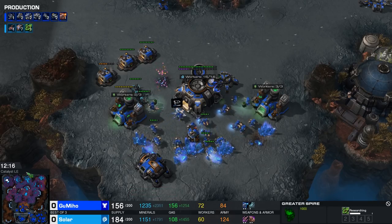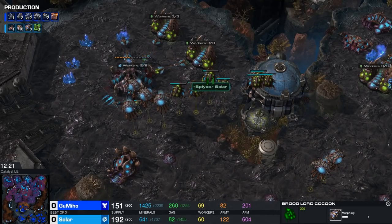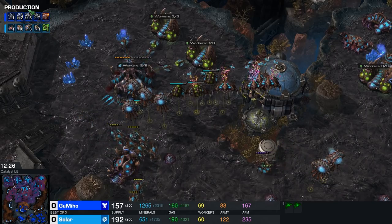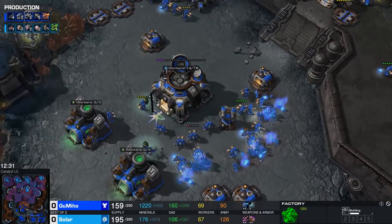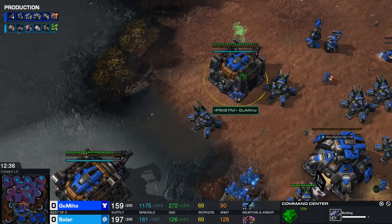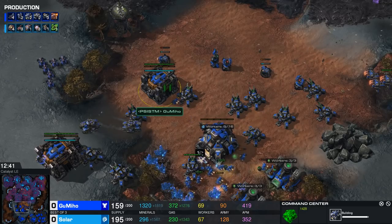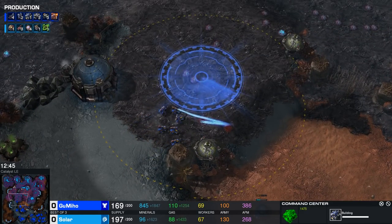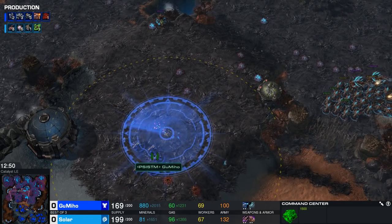Roaches are now moving toward the Terran's third base as well. And the Brood Lords are already morphing in — Solar has a very menacing army. Still, three Thors are coming out right now. The same can be said for the Vikings — there are going to be a lot of scary attacking units. Gumiho is setting himself up for the late game, with additional command centers just about to finish up. That means he'll soon be able to get rid of most of his SCVs and just land MULEs.